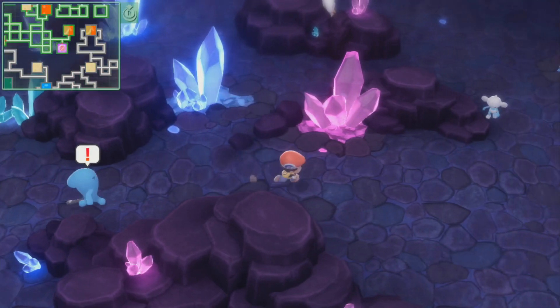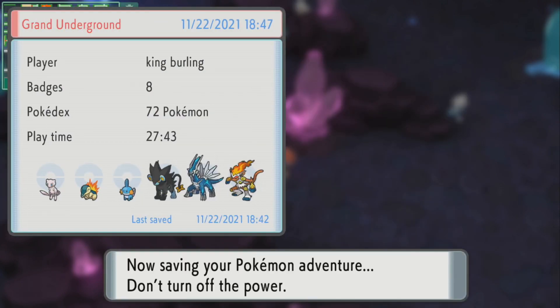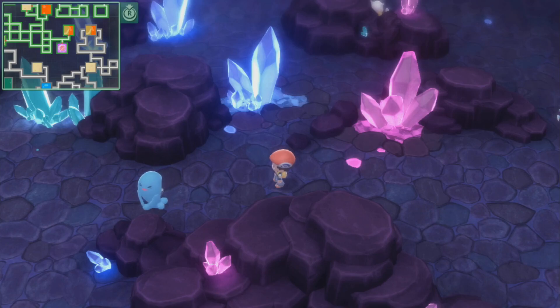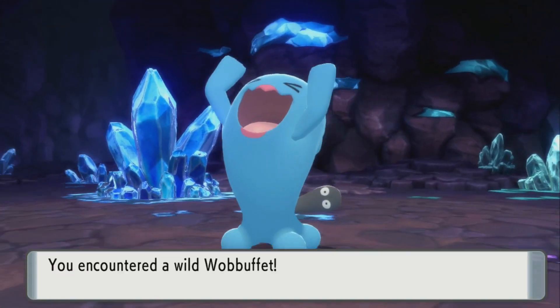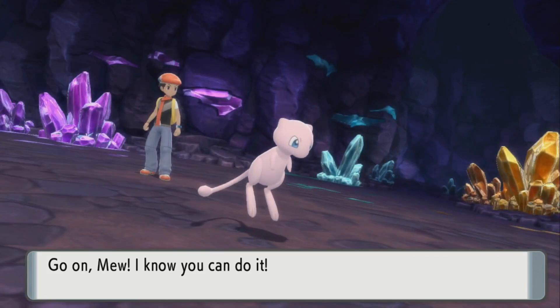In today's video I'm going to show you guys how to get Wobbuffet in Pokémon Brilliant Diamond and Shining Pearl. Wobbuffet is located in the underground via Dazzling Cave. Wobbuffet has a 30% spawn rate and the only way you can get a Wobbuffet is if you beat the whole game and become champion.